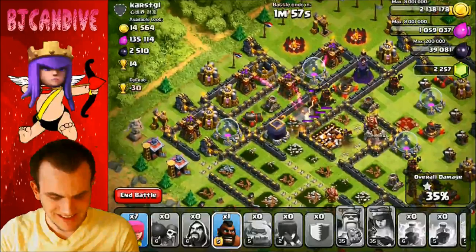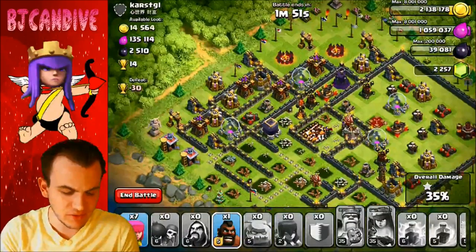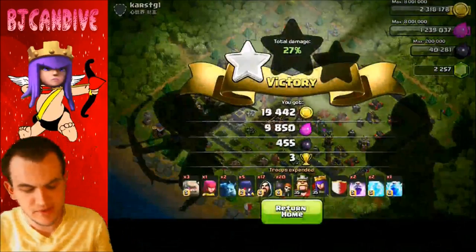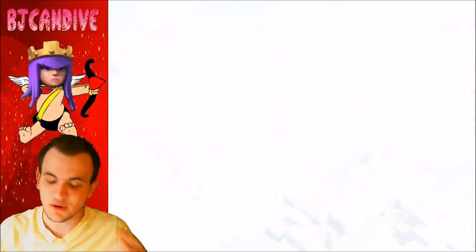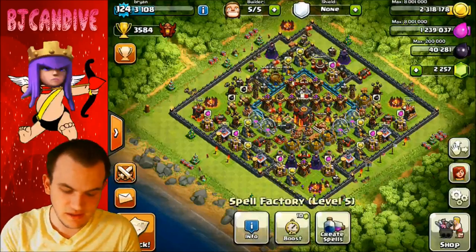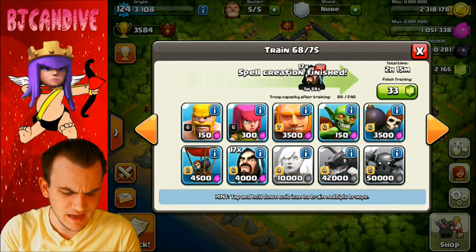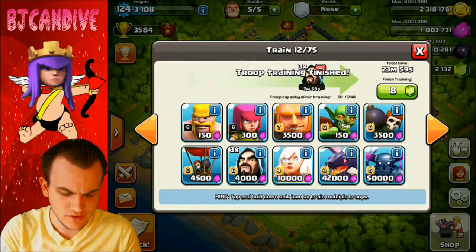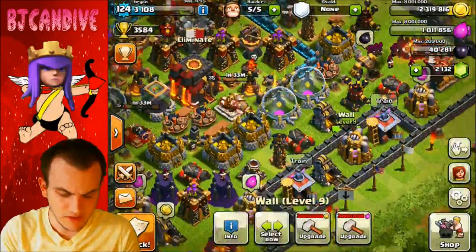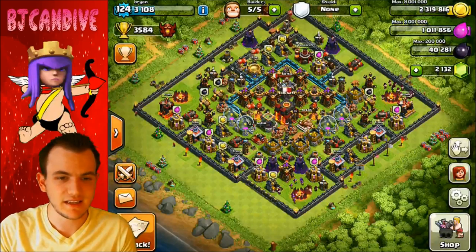We should be using Lava Loonion. I need to learn that strategy, though — I've been practicing with it and I'm not the best. I do need to get level 3 Lava Hounds. I can't pick off any buildings — I'm just not good at it yet. It's so much cheaper than GowWiWi, but I'm just so stuck on GowWiWi and I really want it to work. Lava Loonion is just so strong — they need to do something about it. Maybe the battlements that Galadon or Daddy was talking about, adding extra tops to the walls to slow down the Loons and Lava Hounds, would be awesome. But we only got 4 cups on that one — a little unfortunate. Let's move on to the next attack and get to 3,600.